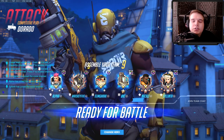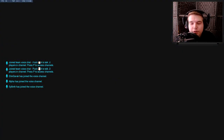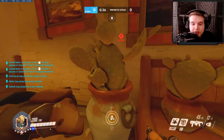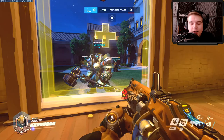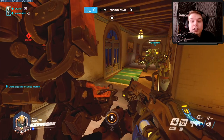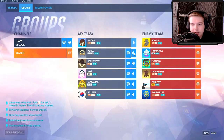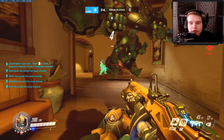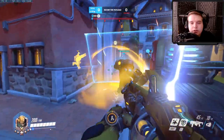Bastion is a good DPS to pair with Baptiste. Bastion is always a high-priority target for the enemy team, and if you can consistently stay near him, providing the invulnerability field is absolutely critical. You always want to attach a healer to Bastion — he's kind of like Pharah in that way, where you always got to keep an eye on him and babysit him because he just attracts so much damage. In those scenarios where Bastion is shooting in turret form, if you add your extra damage, you can really just melt people.